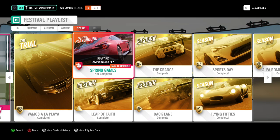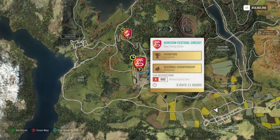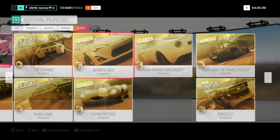What can you win from Playground Games? The Aston Martin Vanquish 2017.